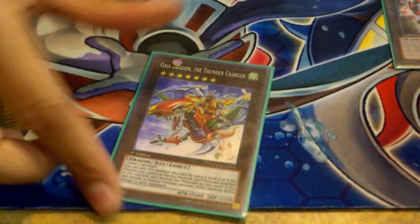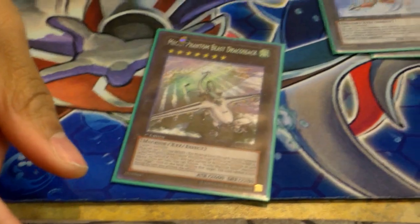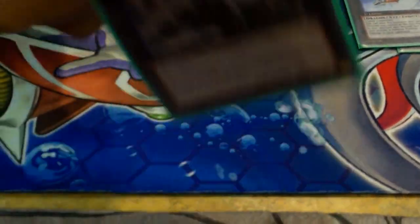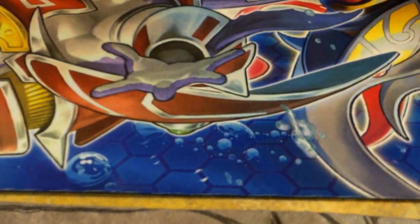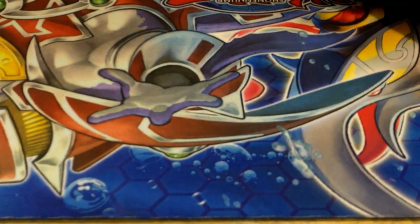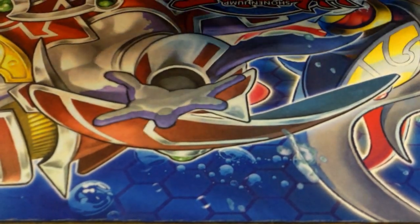Gaia Dragon for the Volcasaurus or whatever, Tirashe, anything. And then Dragon Sack just in case — I mean you can make it. I was trying to figure out if it was this or Big Eye, but you really don't need the extra. Ragnazero is okay in the mirror match but you have to have Trampolinks anyway. It's all just there for options.